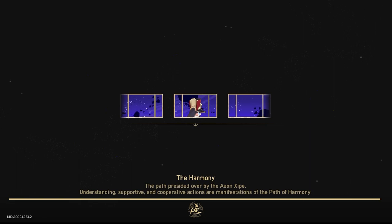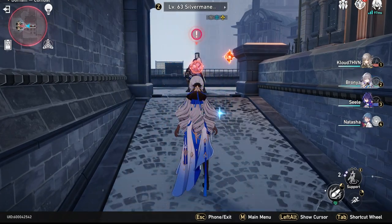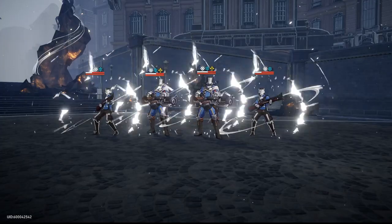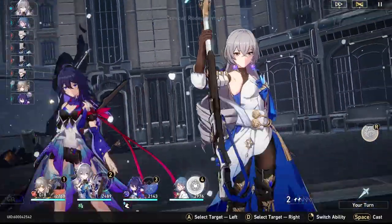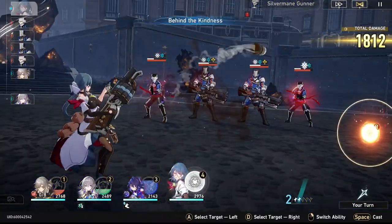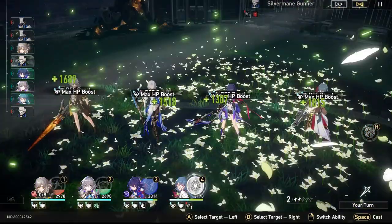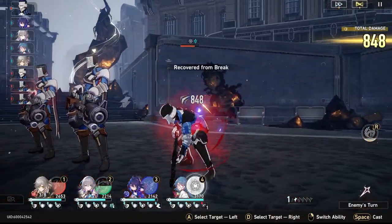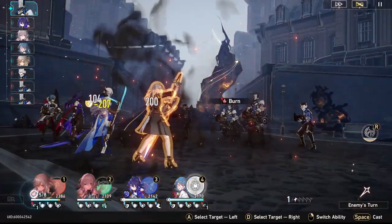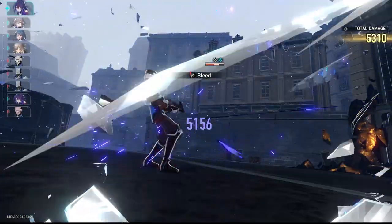When you select the path, that becomes your main side summon; however, you can only choose one. But that doesn't mean you should not choose blessings that aren't specific to the path you chose. There are meta comps that use a combination of certain individual blessings. Just because you chose preservation does not mean you won't get access to hunt blessings. When you defeat a boss or any enemy, you will get access to three different blessings depending on the curios, and they range in one, two, or three stars — three star being the best, one star being the most generic.